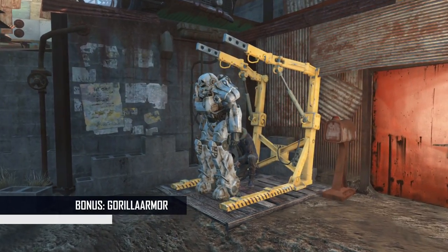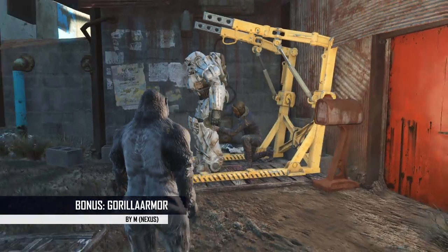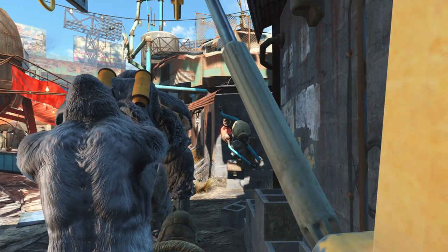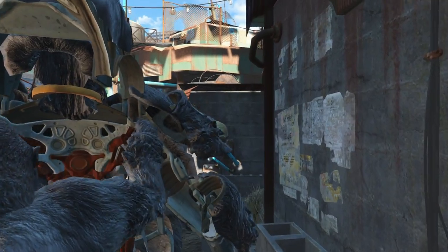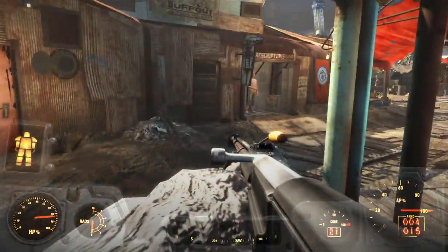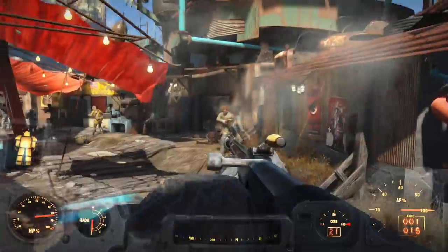We also got a bonus mod this week — it's Gorilla Armor. So this mod allows you to put on a gorilla suit, there's not a lot more to say about that. It also adds gorilla power armor parts to turn your power armor into another gorilla suit, so now you can wear a gorilla suit over your gorilla suit. A combination of the two gorilla suits provides just enough protection for when you anger the entirety of Diamond City for killing one of those hobos that uses a blowtorch on your power armor without permission.